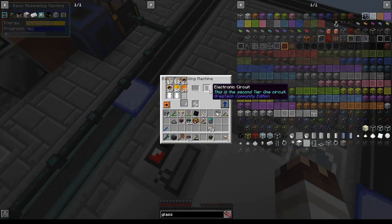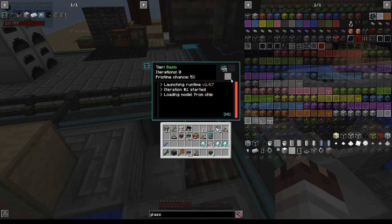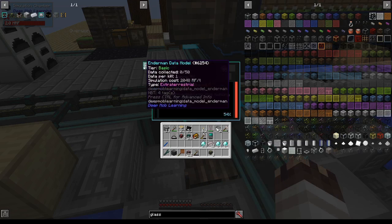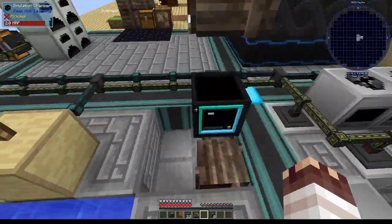Remember to batch craft. Instead of making exactly enough electronic circuits for any job, I usually make about 30 at a time because they're so inexpensive. While I set up my machine processing to get more pulsating polymer clay, I'm going to try and run this Enderman data model, but it requires 2048 RF per tick, so I'm going to start feeding diamonds into my numismatic dynamo in order to power it well.